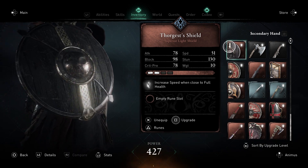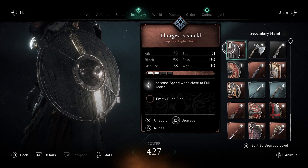If you beat them, you will find two pieces of the Dublin Champion Set and one cool shield.